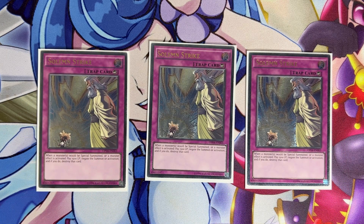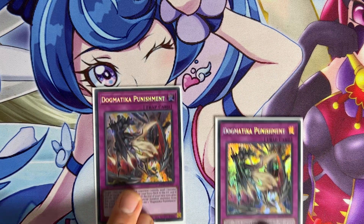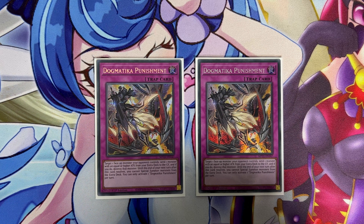We play three copies of Solemn Strike. Even though it's not a normal trap and won't trigger labyrinth effects when it destroys a monster, when combined with Torrential Tribute or other board-clearing traps going second it is so powerful you almost have to play it. You can switch this for Solemn Judgment in games two and three when you know you're going first. We play two copies of Dogmatica Punishment — it would have been a definite three-of if it wasn't once per turn, but being once per turn you don't want to see more than one. At two it's perfectly fine, and with Trap Trick in the deck you essentially have two extra copies of all your normal traps.